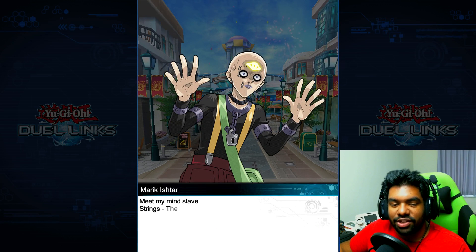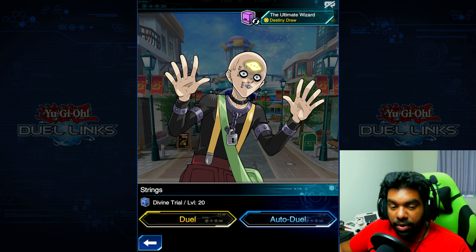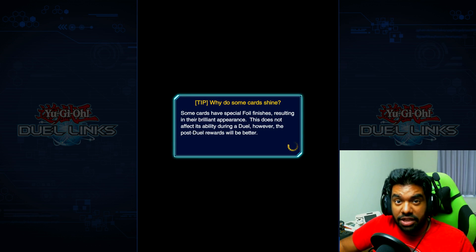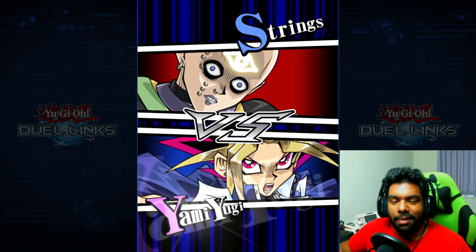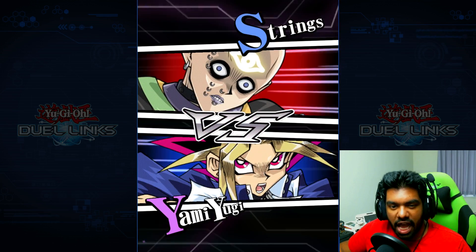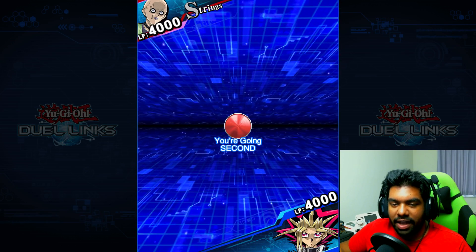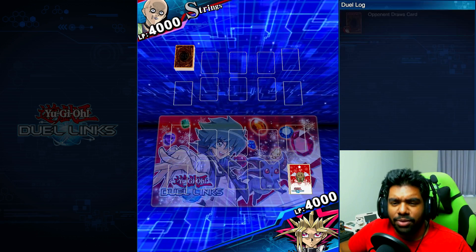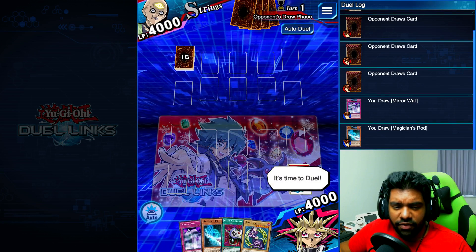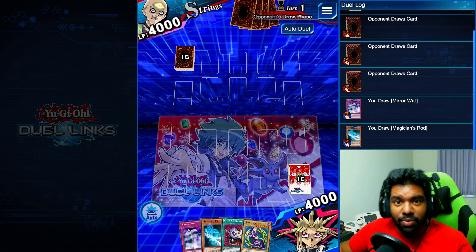First, we'll face Strings — he's level 20, I'm sure we can beat him easily. We're going to use our ultimate wizard deck, which is basically a Dark Magician deck. It's one I've been trying out in PvP, kind of mastering it, so we can bring some PvP duels to you guys. This would be a bit of a test run. Hopefully he won't be difficult — we have a really good hand right now, so this should be a cakewalk.